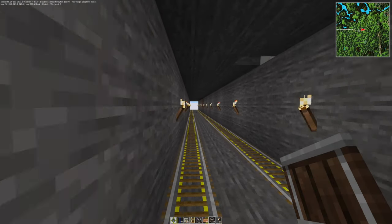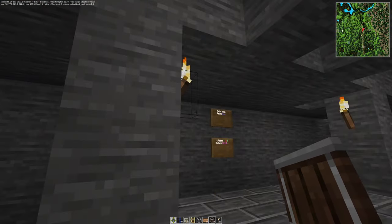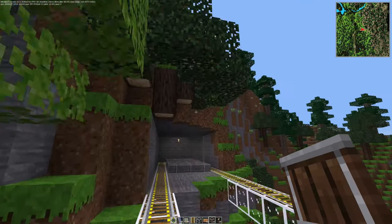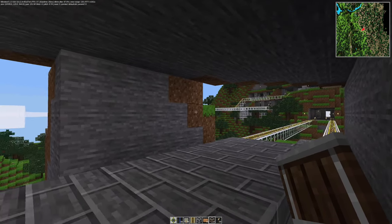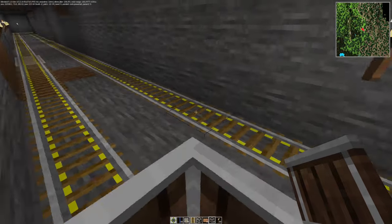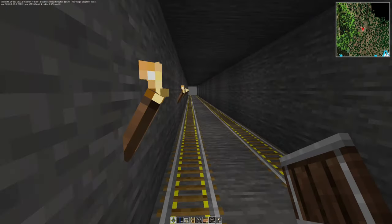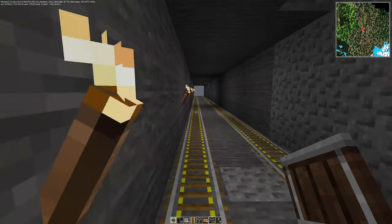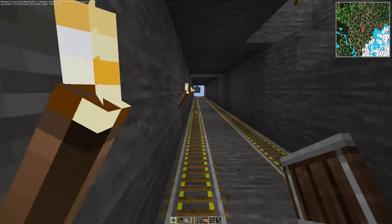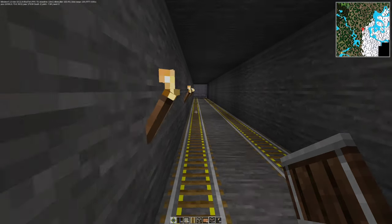Now we move east, and here we are back at T-Centralen. And now we move on to Kungsträdgården. Someone might ask: isn't Kungsträdgården the terminus of the blue line? Well, yes for now, but this is a track I constructed for the extension of the blue line to Södermalm and Söderurd. This track is fairly long compared to the others, and in real life I think this extension will commence in 2026.